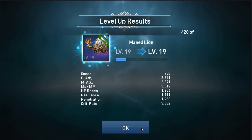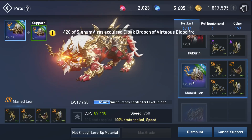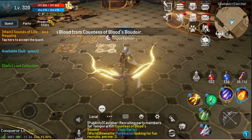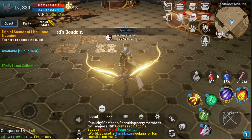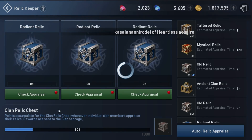The last one is Ardenna. We still need 196. Let's check it out — already low on Ardenna, we need the Ardenna chest.